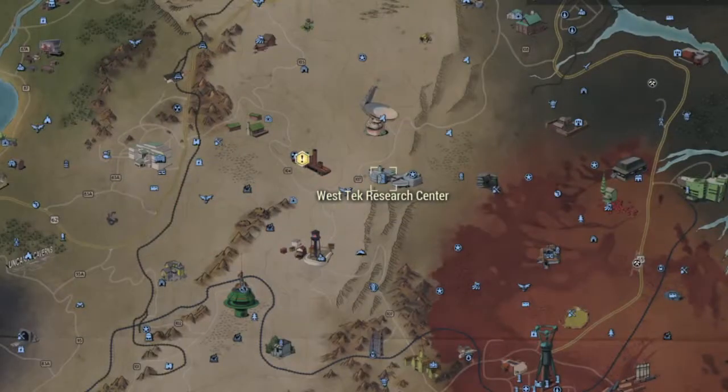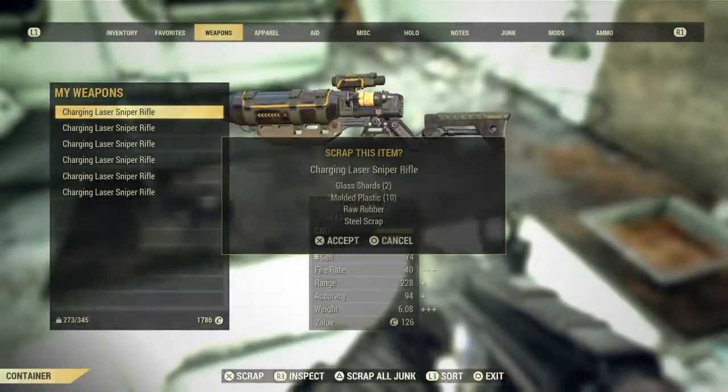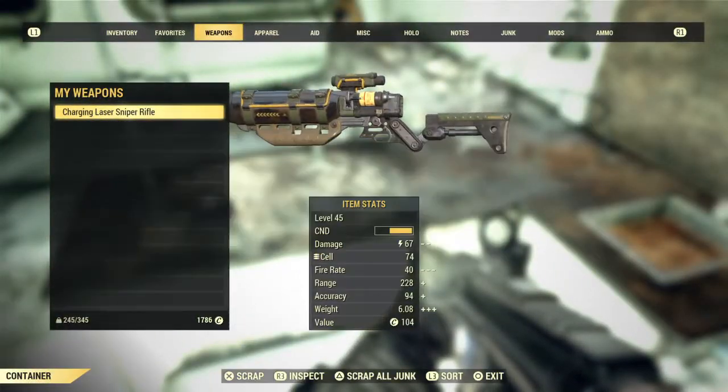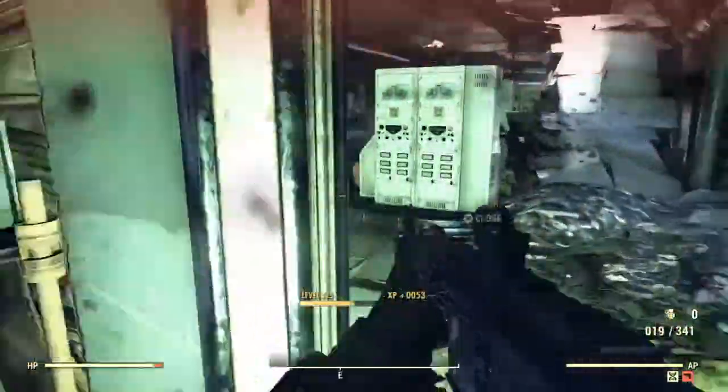Just make sure you pick up everything that has a little magnifying glass next to it. For me personally, I want levels at the same time so I'm going to be grinding my time over at West Tech. Some of the super mutants will drop fusion weapons here, which will then break down into glass shards. And obviously given its name, you can just look around for all the test tubes and different types of beakers and science type glass.